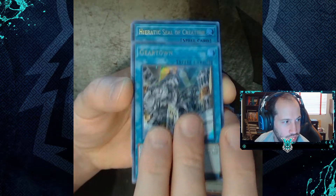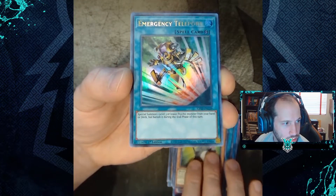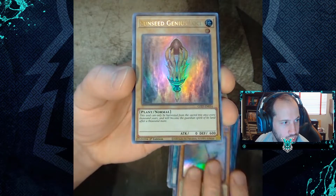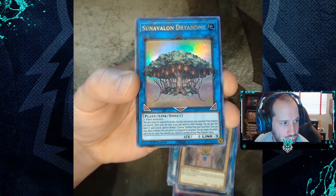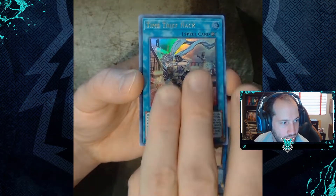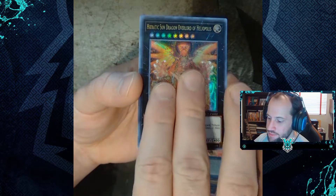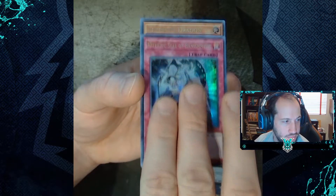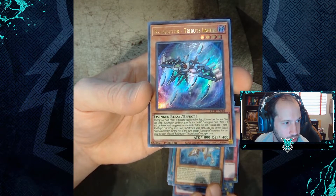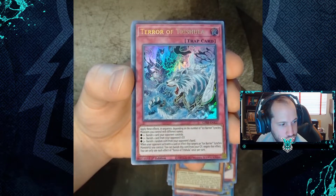Bundle 4 pulls: Gear Town, Paratic Seal of Creation, Mind Mold, Emergency Teleport, Time Thief Chrono Quarter, Sun Seed Genus Loki, Sun Abalone, Drynome, Time Thief Hack, Paratic Sun Dragon Overlord of Heliopolis, Paratic Seal of Banishment, Arc Brave Dragon (x2), Raid Raptor Tribute Lanius, Felgrand, Trishula.